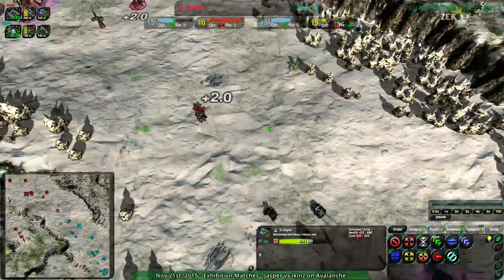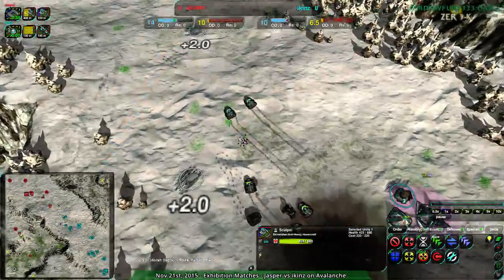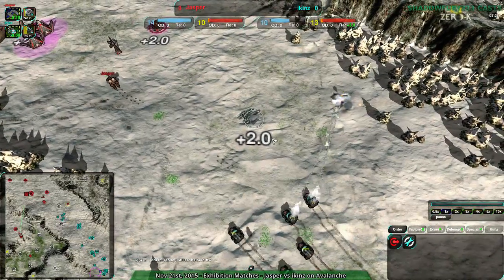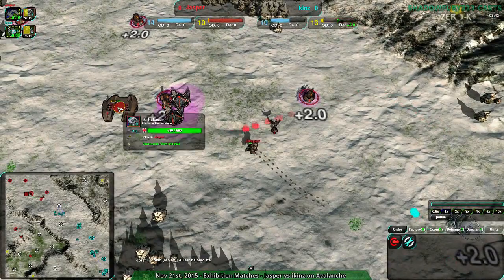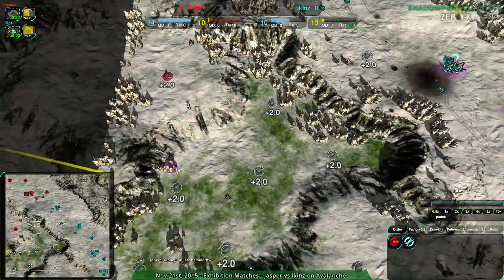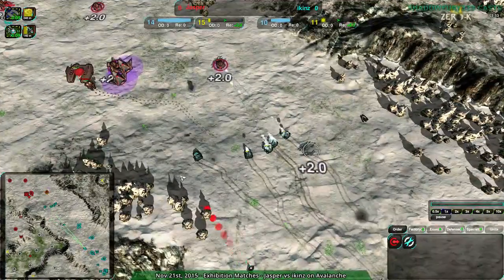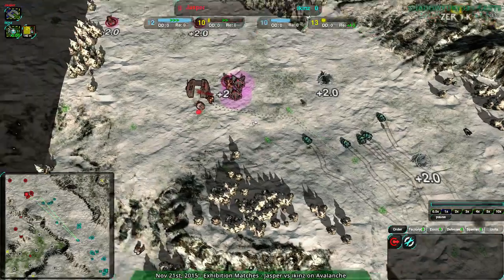But hey, the halberds are down. Jasper's going for mace, which is an interesting choice. I guess the slashers are going to have a hard time dealing with the mace, but that mace is such a slow unit — and it's getting aborted. Back to halberds. Jasper is taking the southwest side of the map, keeping a dagger there just to make sure. Raptors are another option, but the slashers are working well enough. Jasper wasn't really pushing much in.